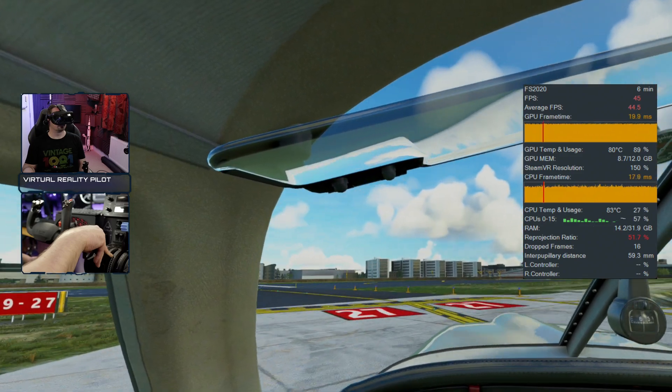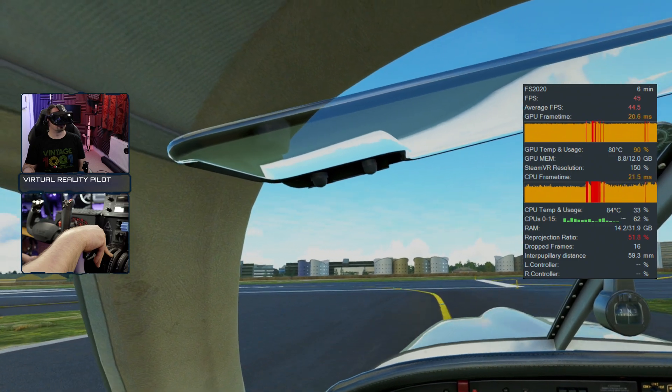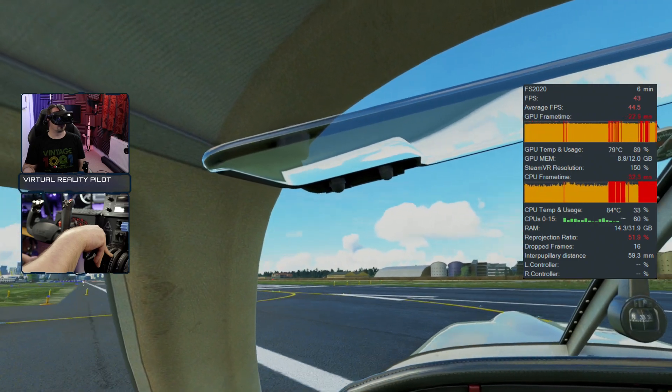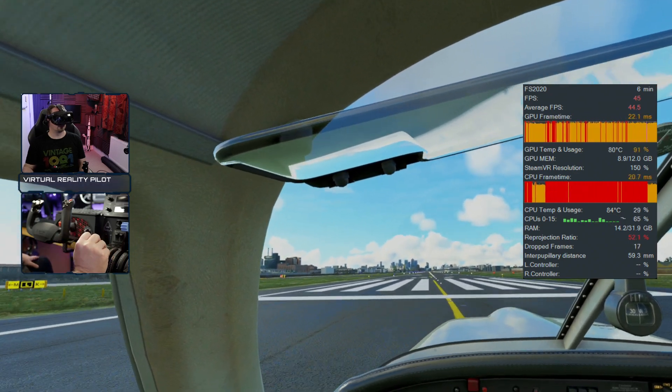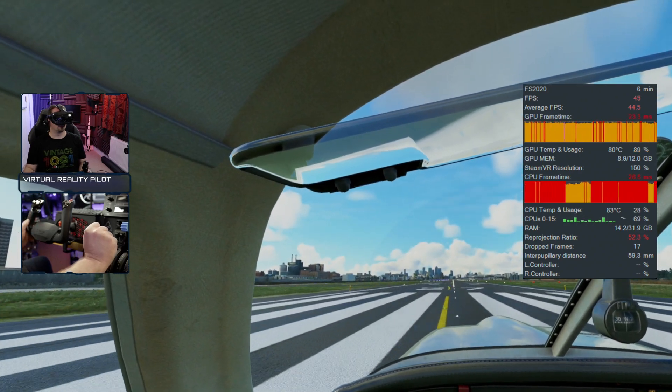Targeting and maintaining a constant 45 frames per second is the key to a smooth experience in Microsoft Flight Simulator. That's the sweet spot for reprojection. Reprojection is a clever technology that adds in additional frames and boosts that frame rate up to 90 frames per second.